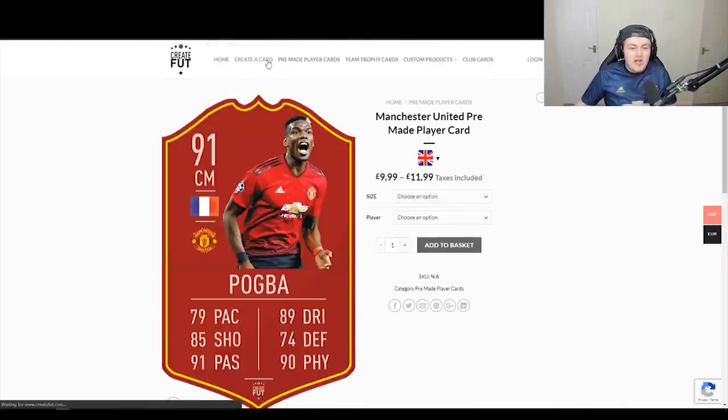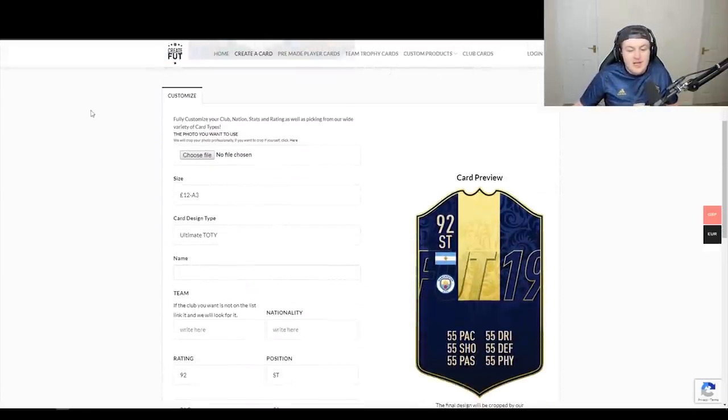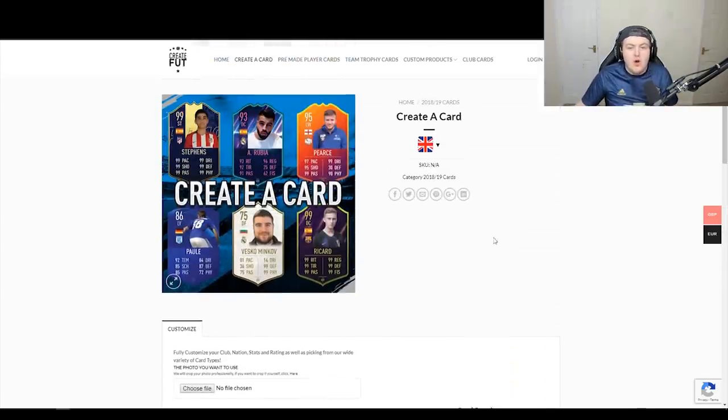They have different sizes available — you can either have an A4 or A3. Mine are A4. You can choose a bunch of different players; there's a Pogba, Rashford, Martial card and they look pretty dope. You can make your own card on the website — all you have to do is submit a picture and choose what kind of card you want, like a Team of the Year or an Optimus Prime Moments card.